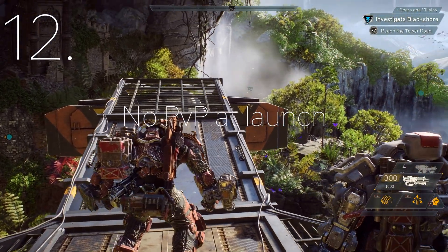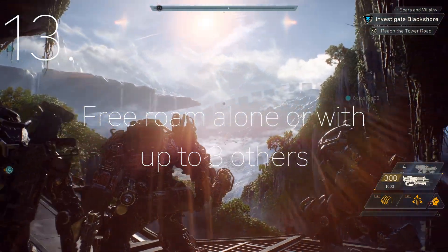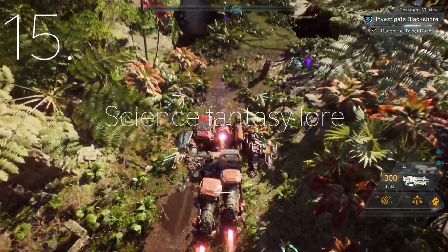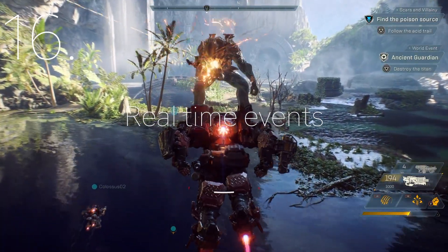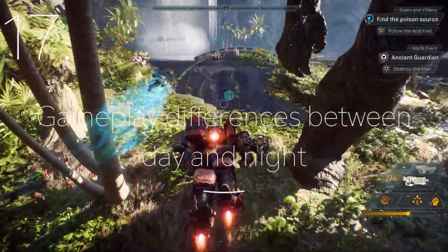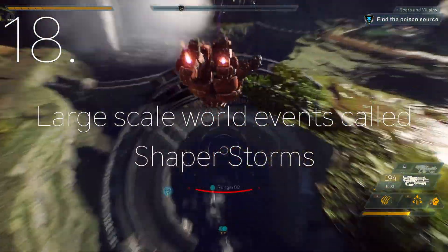There will be no player versus player activities at launch. The world is a free roam space where you can explore solo or with three other people, and the map opens up right away from the beginning. The beings of the world range from different mythologies to science fiction. The world has real-time events, and the same day-night cycle applies to all players, with gameplay differences between nighttime and daytime. There are large-scale world events known as Shaper Storms where players can enter.